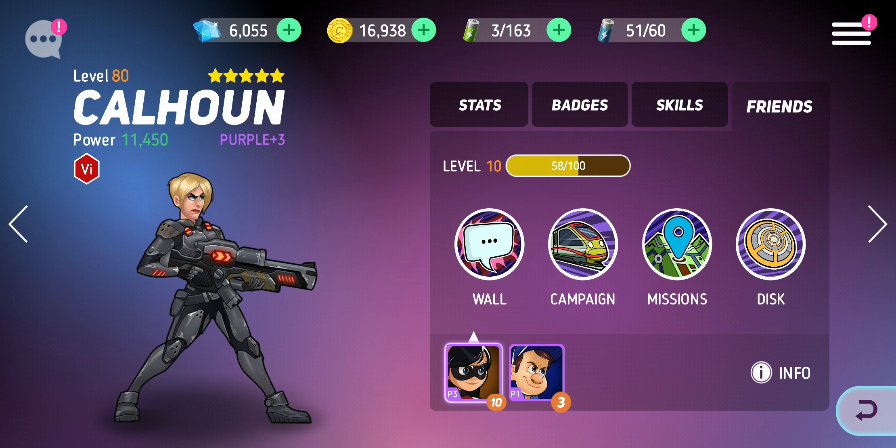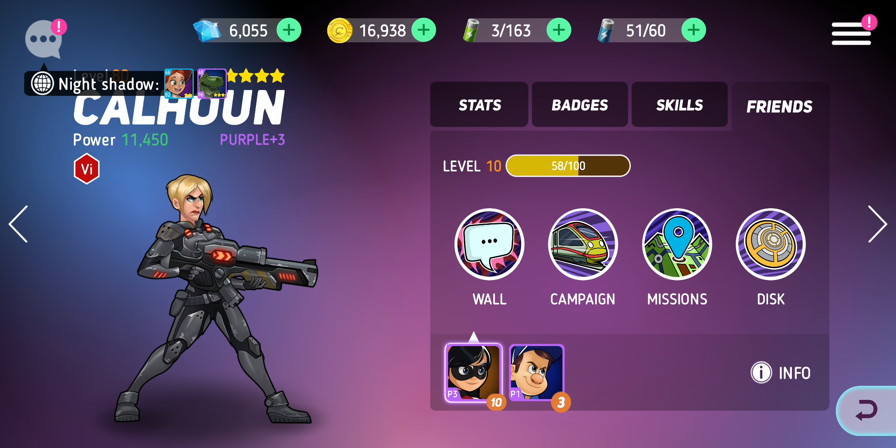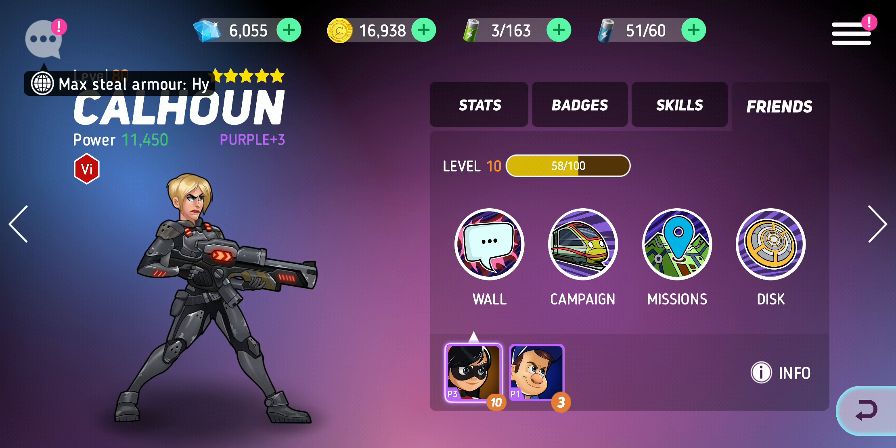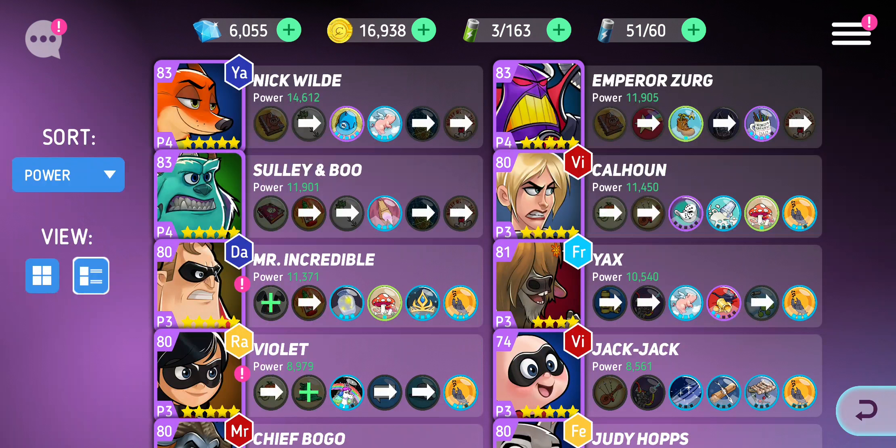That's my team of five, and then on backup I like to have Calhoun because she's a really good DPS character — I've used her in a lot of friendship missions. I've also got Yax, but I don't need to cover Yax. You all know you kind of have to have him, unfortunately.